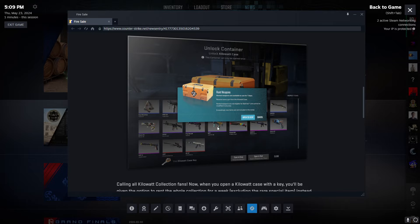The other big thing is they added the ability to rent the entire Kilowatt Collection for $2.50. You get it for seven days — it replaces the default skins in your inventory with all of the skins from the Kilowatt Collection. So it's not just renting one skin; you get the Chrome Cannon, the Jawbreaker, the Olympus, Black Lotus, everything. After that seven days is up, you can either open another one for $2.50 and rent them again, or all your skins will revert back to the defaults.